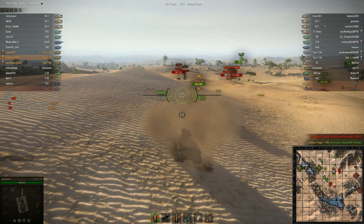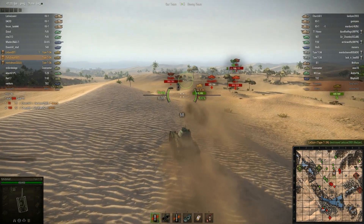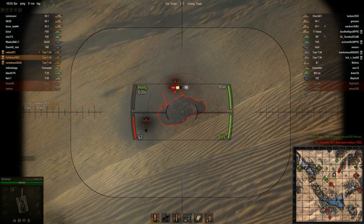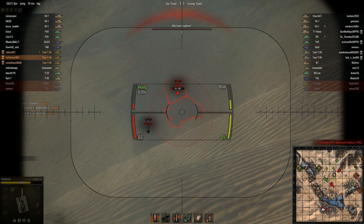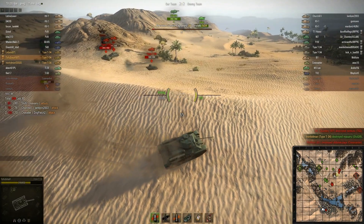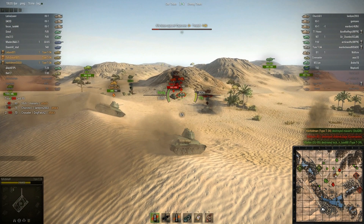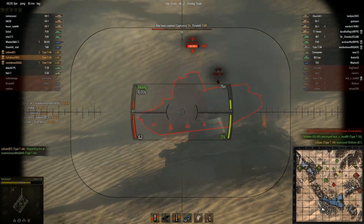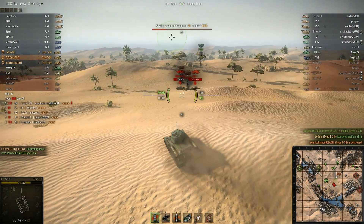Now we're sandwiched between the KV-1, Churchill, Stug, and the other crew over there. With a 3-pack of Type-T-34s the key is to focus targets. This Stug has its side facing us and we want to put some shots into it. As you can see I'm bouncing shots I wish I'd be killing with. Their team starts to cap — they have 3 or more people on the cap. We ignored the KV and the Churchill to take out these tanks quickly and free up our entire flank.